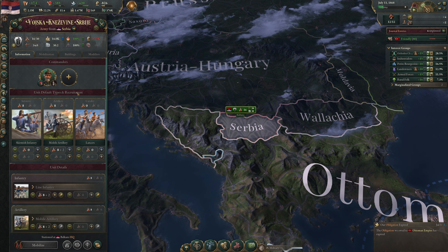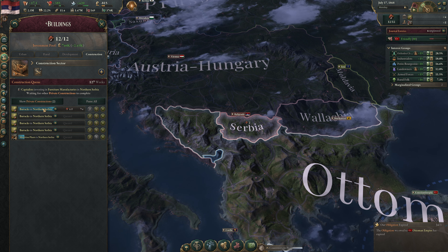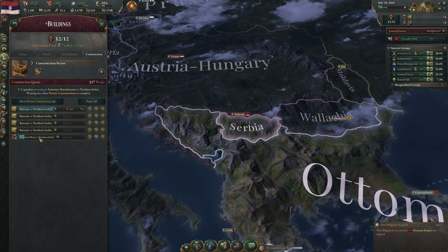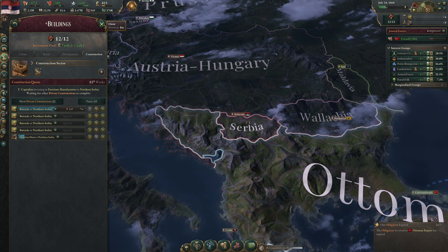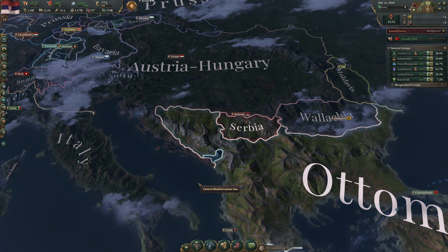We have eight infantry battalions and obviously need more. We want to switch to skirmish infantry soon. We don't have a munitions plant yet either. So the plan is: build barracks, then build the munitions plant, then switch regiments. Let's provide demand for the munitions plant. We're kind of chewing through our gold reserves. Landowners and armed forces are at 12% clout. Let's go to speed 3 and keep watching the clout of the armed forces.